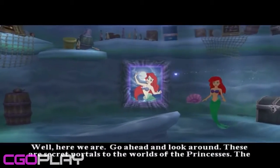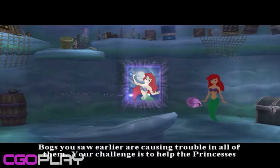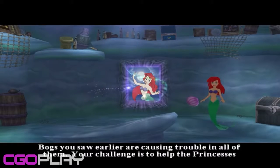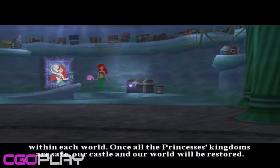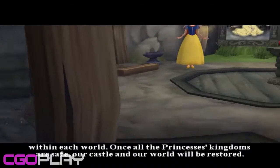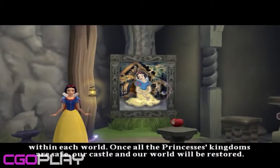These are secret portals to the worlds of the princesses. The bogs you saw earlier are causing trouble in all of them. Your challenge is to help the princesses within each world. Once all the princesses' kingdoms are safe, our castle and our world will be restored.